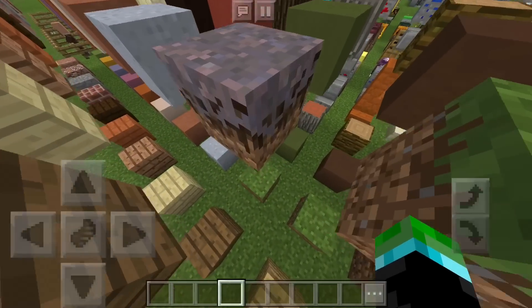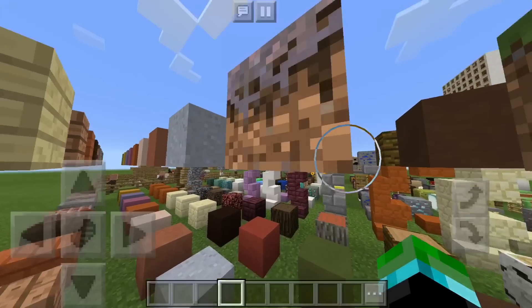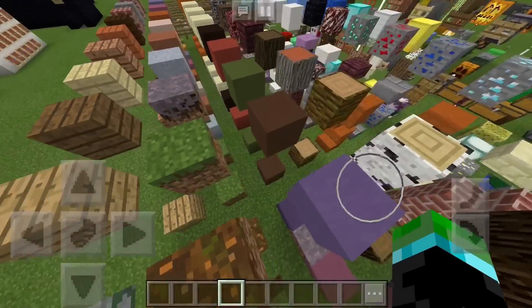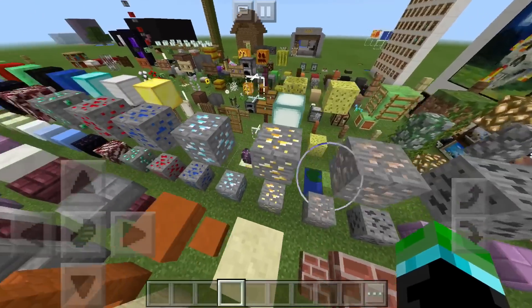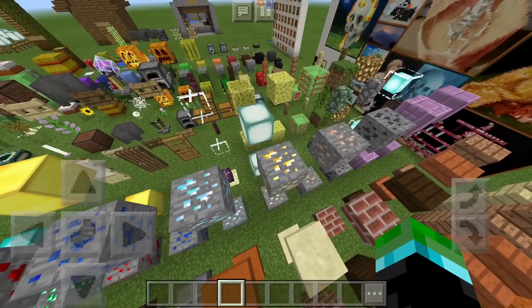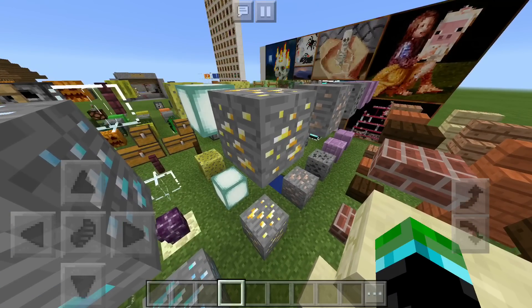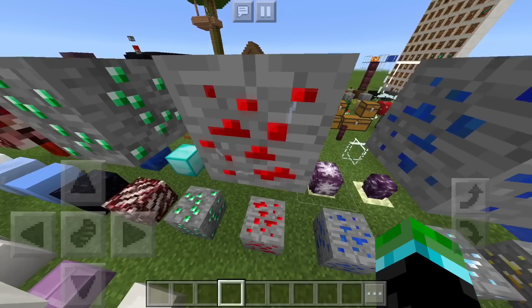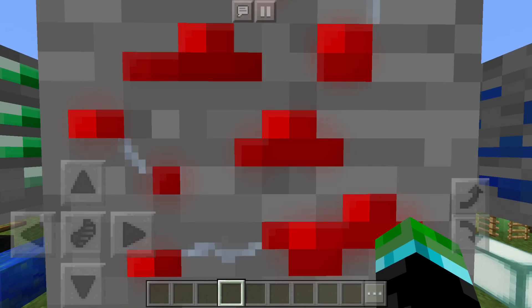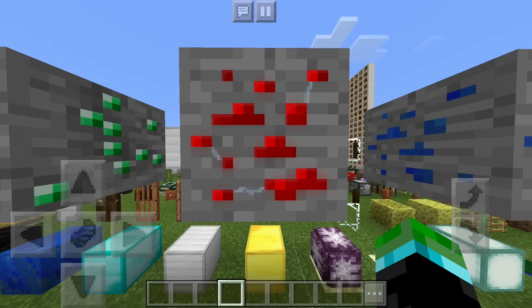Starting off, most of these blocks don't have any shine, but over here at the mycelium block we do have a little bit of a weird gravel falling animation. And then over here we have some more animations with the ores. Each of them has a different variation of a shine — if I stand still you can see the different shines available in the different ores. Over here with the redstone ores it's like lightning and movement.